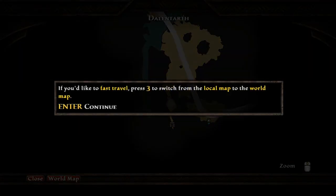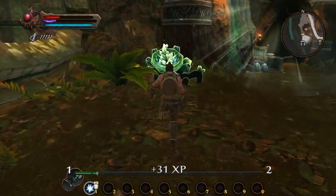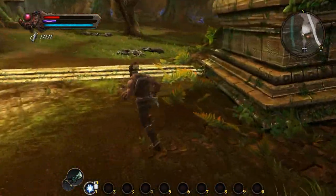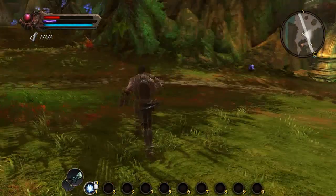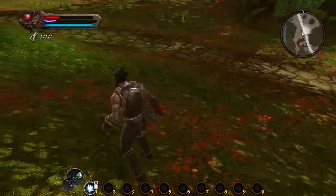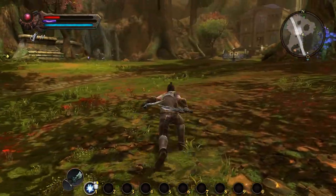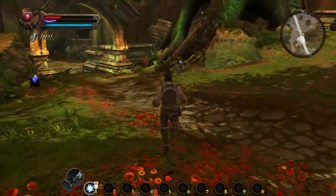The map is the same as anywhere else - world map, local map, same as any RPG. Combat is really smooth, it's really easy to navigate. I'm using mouse and keyboard - I'm not a real big controller guy. This demo just came out today and this is one of my most anticipated games. The ability to switch back and forth between weapons is really smooth. It's a demo so it's still glitchy, but I'm quite impressed.